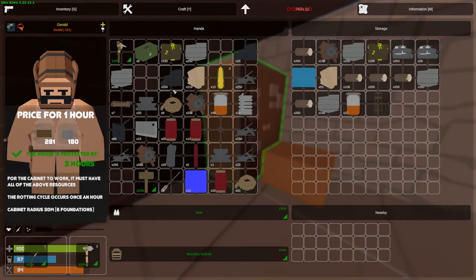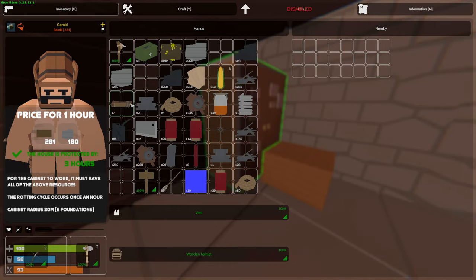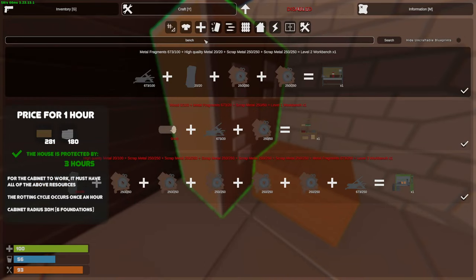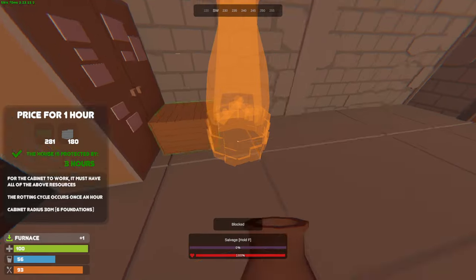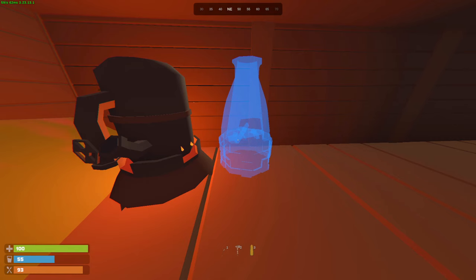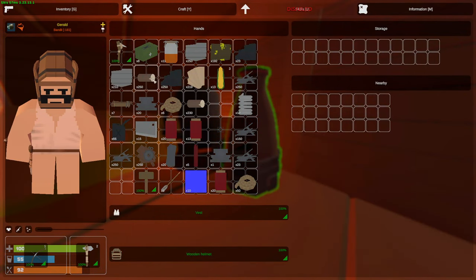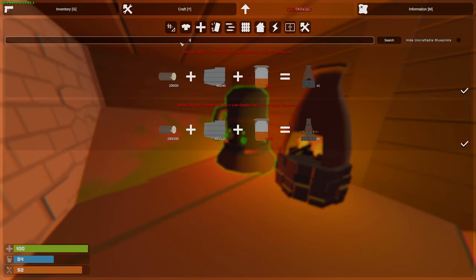I did learn some stuff from workbenches last time, but not all. Today we'll try to learn all of level three, maybe level two. The important thing is level three. I'm pretty sure I already have revolver, custom SMG, and Thompson learned. Let's make ourselves a furnace so we can start cooking raw ores. Let's start cooking some sulfur — put the sulfur and wood in there. Now they're both working.